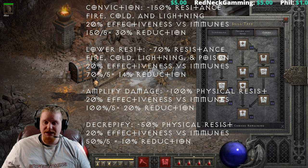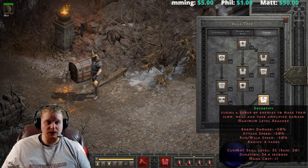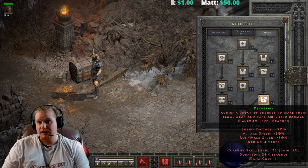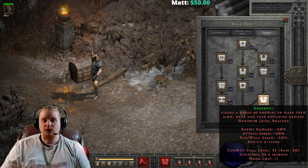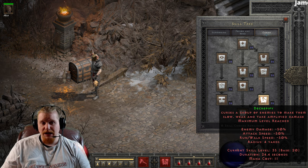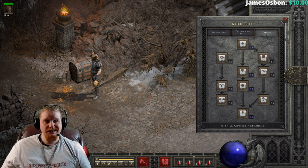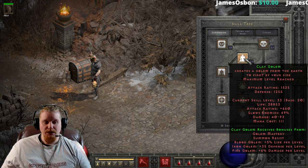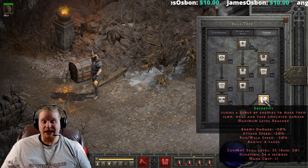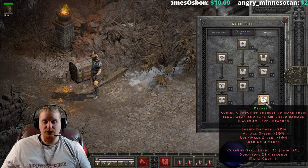When a monster is not immune, you get the full effect. So if a monster is 90% physical resistant and you curse them with Decrepify or Amplify Damage, you get the full rated value. But Decrepify does more than just amplify the damage the monster is taking — it also decreases the damage output of the monster by 50%, and decreases their attack speed and run-walk speed, which is essentially a 'slows target by' ability, the same as the Clay Golem. It does actually stack with Clay Golem, Holy Freeze, and other items that have 'slows target by' on them.